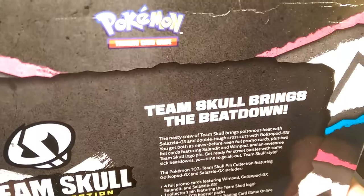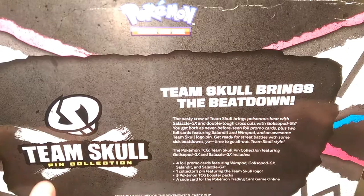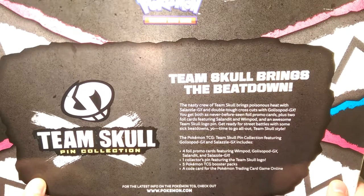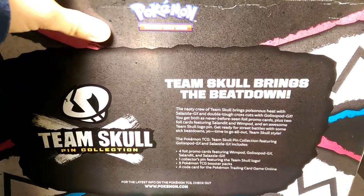You get this amazing Team Skull pin. Let's read the back: the nasty goons of Team Skull bring poisonous heat with Salazzle GX and double tough cross cuts with the Golisopod GX. You get both never-before-seen promo foil cards, plus two foil cards featuring Salandit and Wimpod, and an awesome Team Skull logo pin. The collection features Golisopod and Salazzle, four promo cards, one pin, five TCG booster packs, and a code card for the online game.